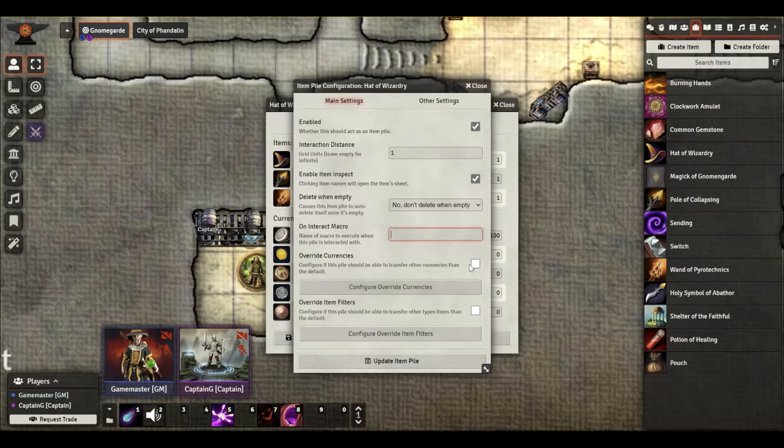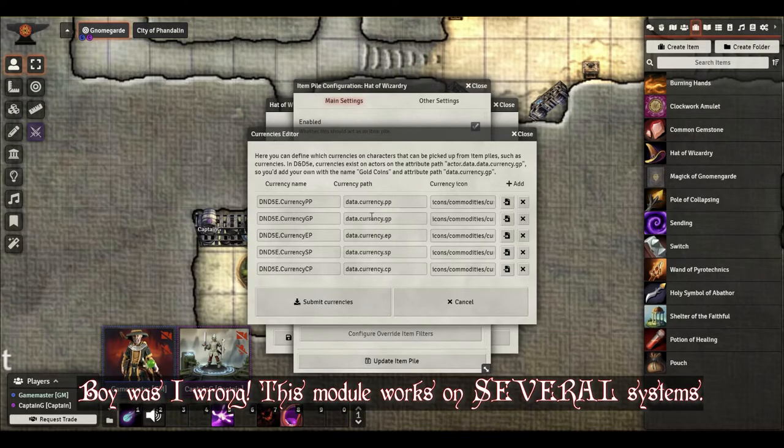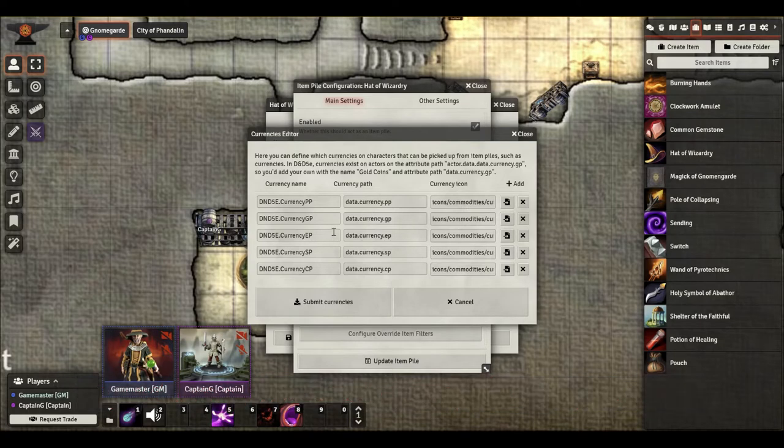Override Currencies is a little interesting, because what if you don't play D&D? By default it comes set up for D&D: we have platinum, gold, electrum, silver, and copper, with icons for each. But what if you have some other currency you want to add to your gaming system, or maybe your gaming system isn't for D&D? I believe right now you can only install this in a D&D game system — I could be wrong, I'll mention it in the description below. But this is where you would change your currency if you wanted to.